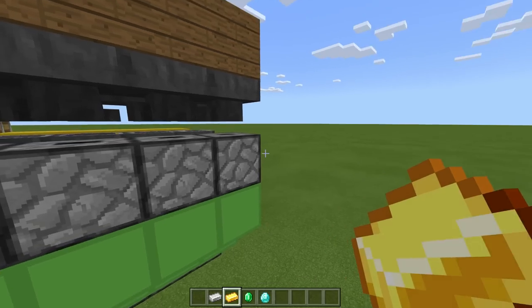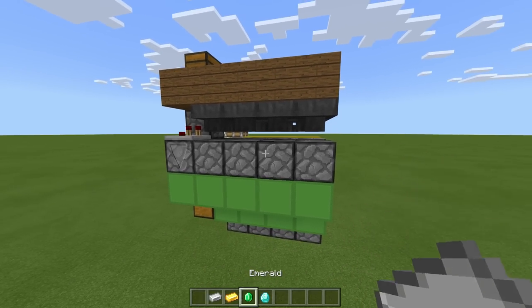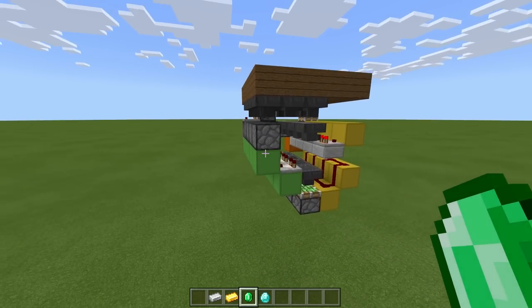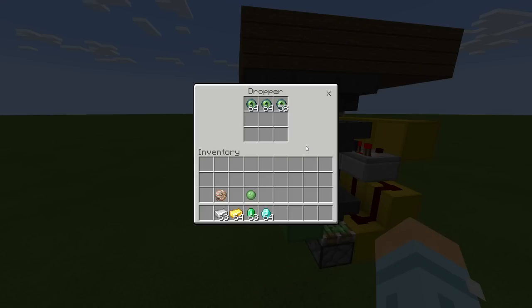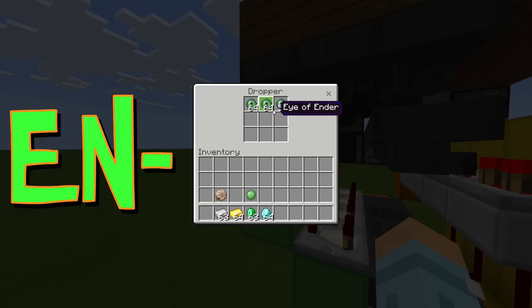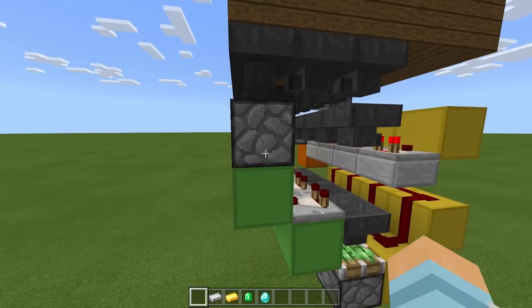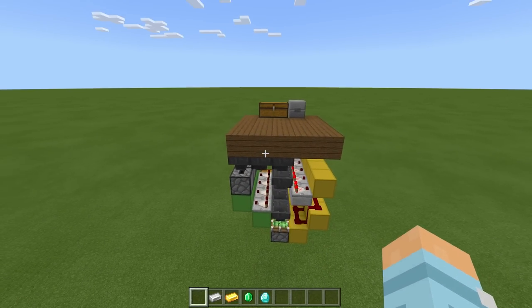So for gold it's going to give us a heart of the sea, and for diamond it gives us an eye of ender. Of course you can change your payment options and change these to whatever you like - I just did random items. Now in Ryan's comment, he wanted to know if you could vary the amount of reward given. So for example, if I put a diamond in, at the moment it's only going to give me one eye of ender. But he wanted to know if there's a way to get three eyes of ender instead - and yes there is, but I'll show you at the end of the tutorial.